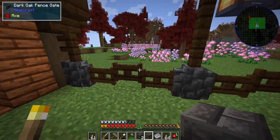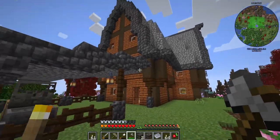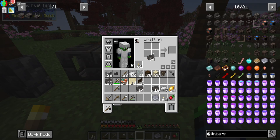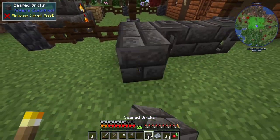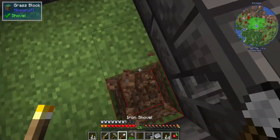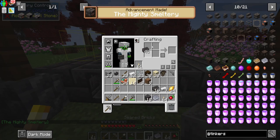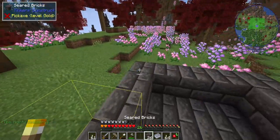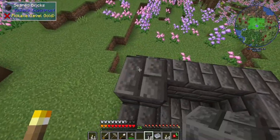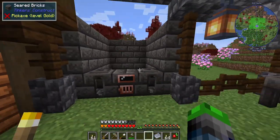I think I'm going to put it here, and then we're going to extend this out a little bit and have the roof kind of jet out over here as well. So the smeltery controller will go here and then we'll have a seared tank here and here. We'll do the ring — now we don't need to do the corner one, but because we are going to see all of the sides I want to go ahead and do that. Maybe it's telling me it needs a block there. Perfect. So the mighty smeltery — we have created the structure here.